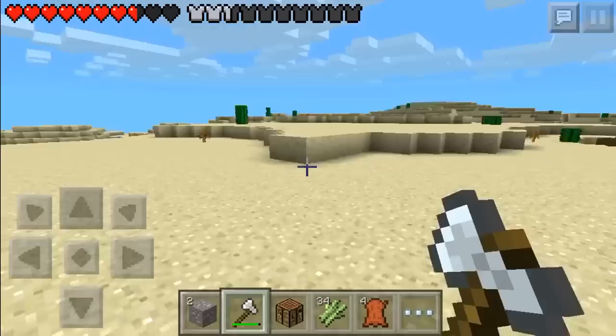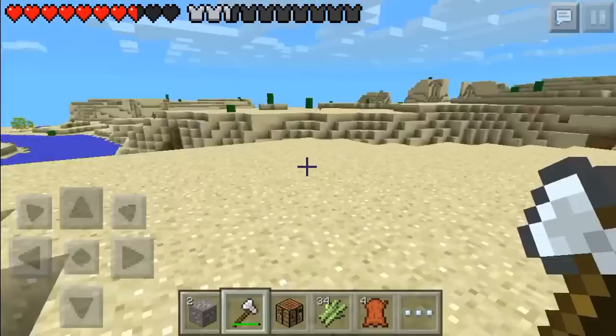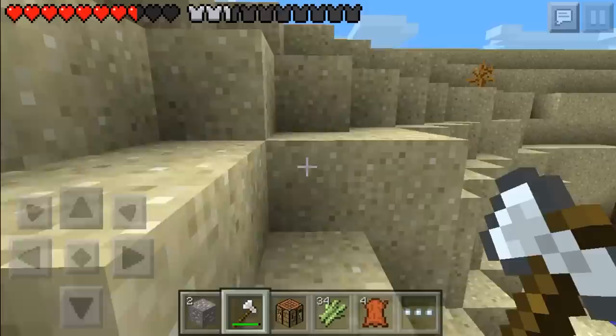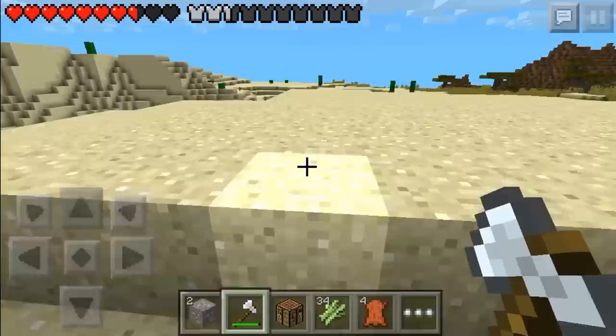I may have to cut it again. Turning render distance back on in case I spot a village — you never know, there could be diamonds in a village chest. Let it render... oh shoot, I accidentally exited out of the game. I meant to open the pause menu to help the world load faster but accidentally quit. This episode will be coming to an end soon. We haven't done much — just adventuring around getting to know our world. Is that a savannah? That looks really cool.